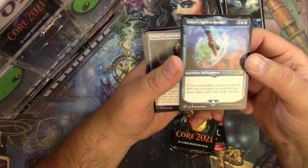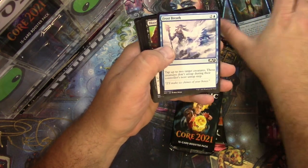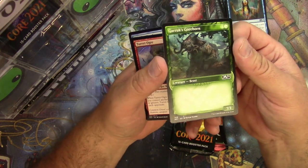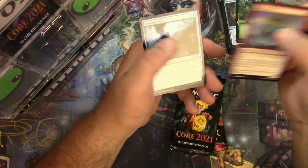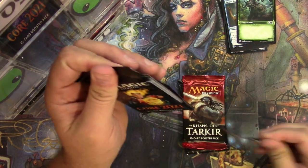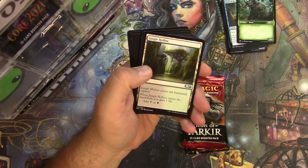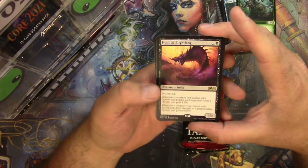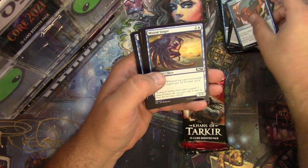Reign of Revelation, Sanctum of Stone Fangs, and Watcher of the Spheres. And Garruk's Gorehound with the empty text box — just make it a full art, why even bother. Just saying. All right, Core 2021: Angel token, Jungle Hollow, Hooded Blightfang — deathtouch snake — Rewind, Fungal Rebirth, and Chandra's Pyrohelix.